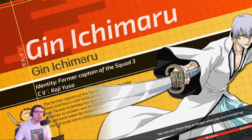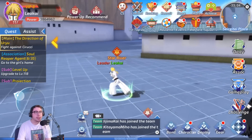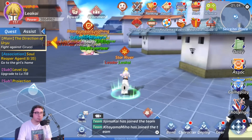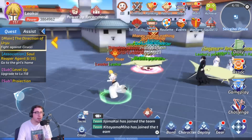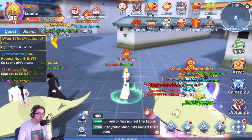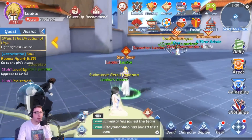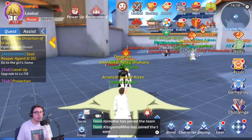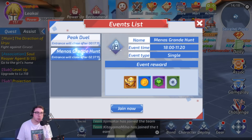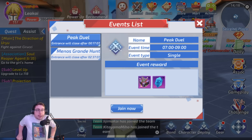This game, if you're someone that's into having a game you can focus on and be able to play actively and get good because of that, it's definitely one of the better ones for that. They also have certain challenges that pop up during certain times during the day. Right now, Peak Duel and Minos Grande Hunt are on. Peak Duel is like a drafting game mode where you draft certain characters — not personally the characters you've grinded up so far.